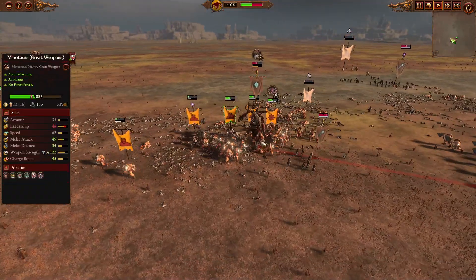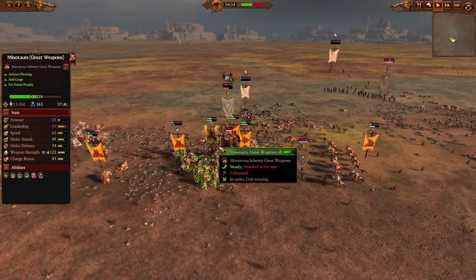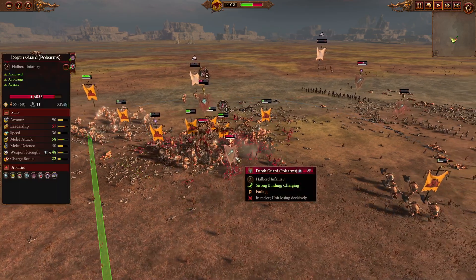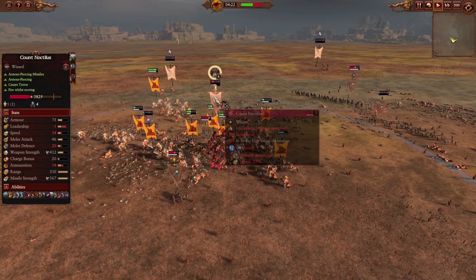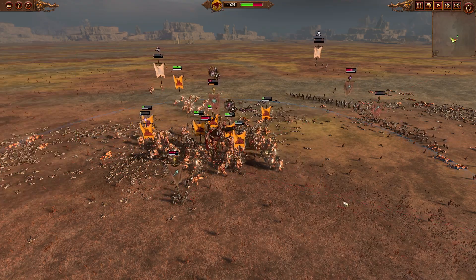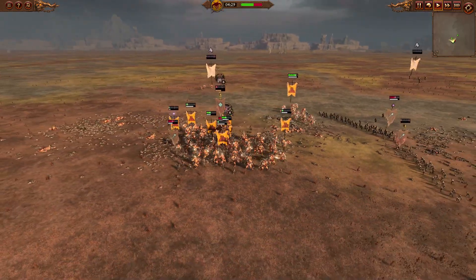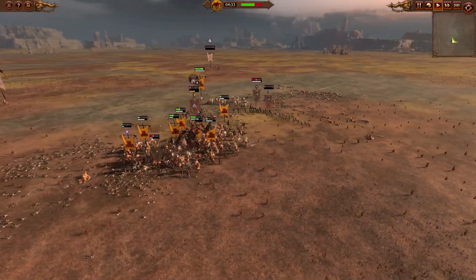There are so many Minotaurs — they just don't have enough to kill them all. Count Noctilus is starting to get absolutely wrecked by the Minotaur Great Weapons, as well as the Doom Bowl pitching in. Coming in with a nice rear charge, the depth guard pole arms are scattered all about trying to defend Count Noctilus. But there are just so many Minotaur models in this Goon Squad — it's too much to handle.